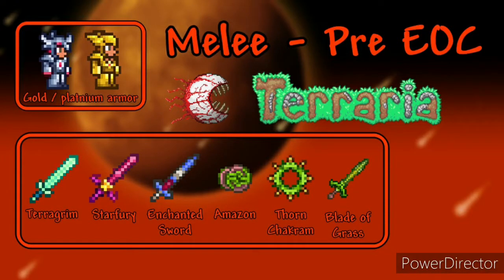For armor use gold or platinum armor depending on what your world has. For weapons I recommend using Terragrim, Starfury, Enchanted Sword, Amazon, Thorn Chakram or Blade of Grass. All of those work well.